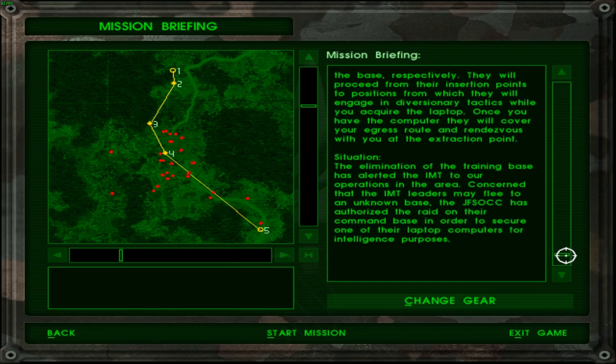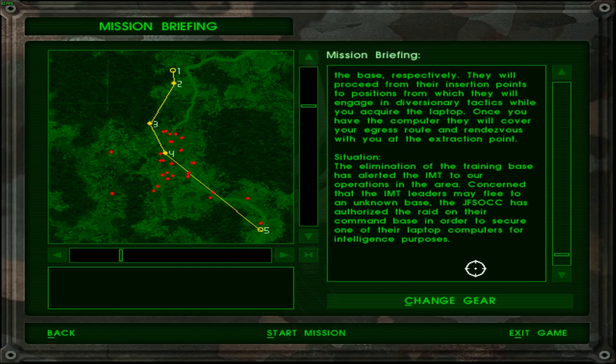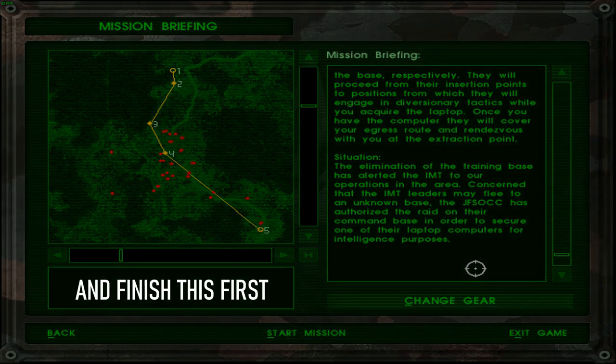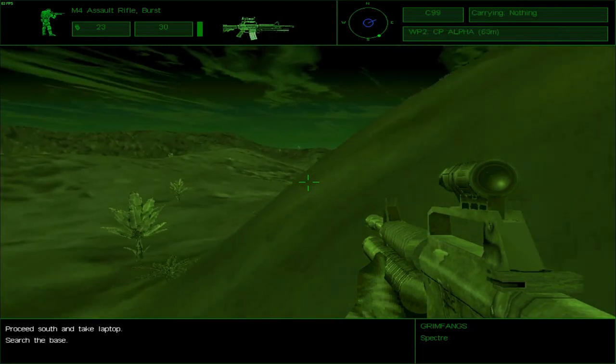The elimination of the training base has alerted the IMT to our operations in the area. Concerned that the IMT leaders may flee to an unknown base, the JFSOC has authorized the raid on their command base in order to secure one of their laptop computers for intelligence purposes. So at this point I realized that this is actually a latter mission and I should probably finish Javelin first, because that seems to be the proper mission to finish. So what I'll do right now is start up Javelin. Okay, no matter how hard you try... This is King 6.